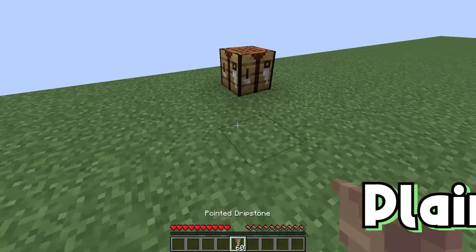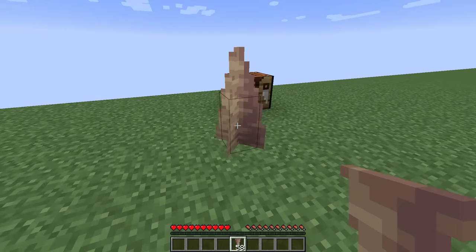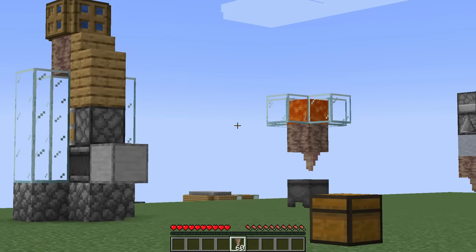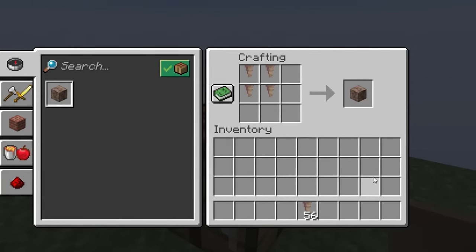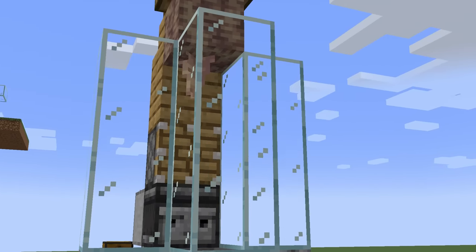What about just the plain old pointed dripstone item? Decorationally, it's pretty interesting looking. You can put it on the ground to make a faster mob remover — that's pretty cool. Or you can use pointed dripstone in literally any of the farms I'm showing you today. This stuff is pretty useful, and it's even used in a crafting recipe for the dripstone block.